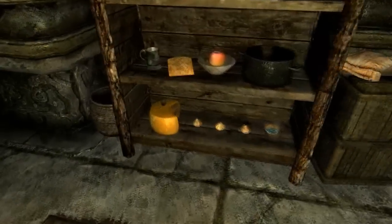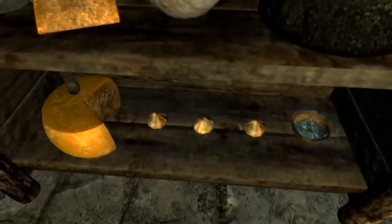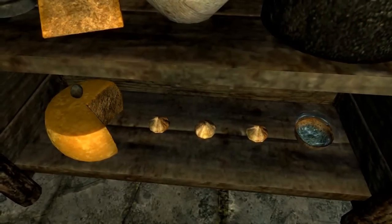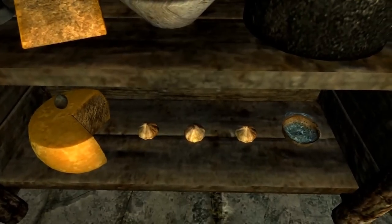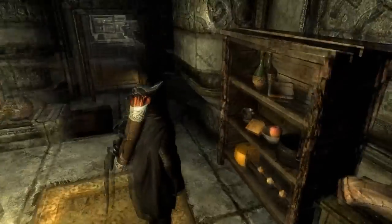No way, there's no Pac-Man — oh yes there is! They put a whole bunch of different easter eggs in this game, like a notched pickaxe which was a nod to Notch who made Minecraft. And here's Pac-Man: the cheese represents Pac-Man, and those little cheese balls pretty much represent the little yellow things he collects.